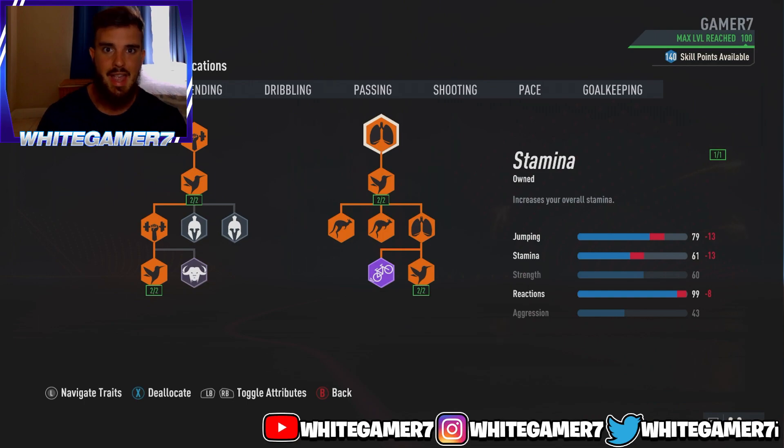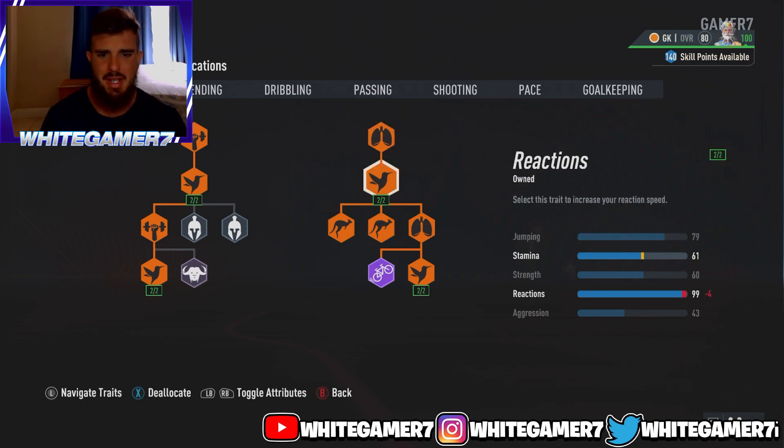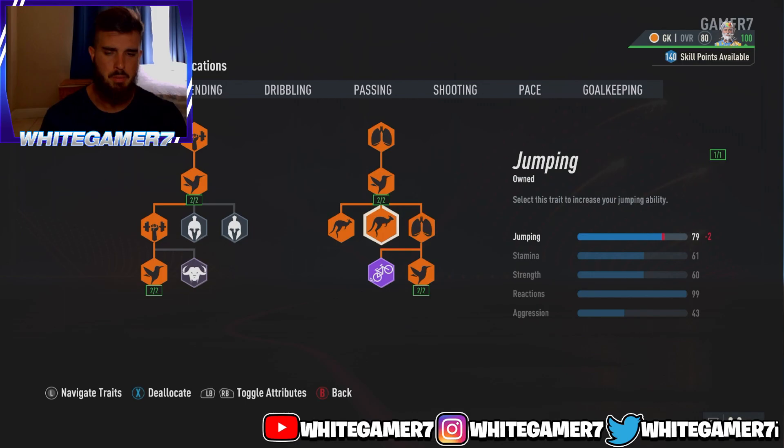The most important thing here is Reactions. As a goalkeeper you want your reactions maxed out so your pro can react in quick scenarios when going for saves. For Jumping, I wanted to boost it in case you come out for corner kicks — you want your pro to jump high enough. 79 Jumping was the max allowed, and it's more than enough.